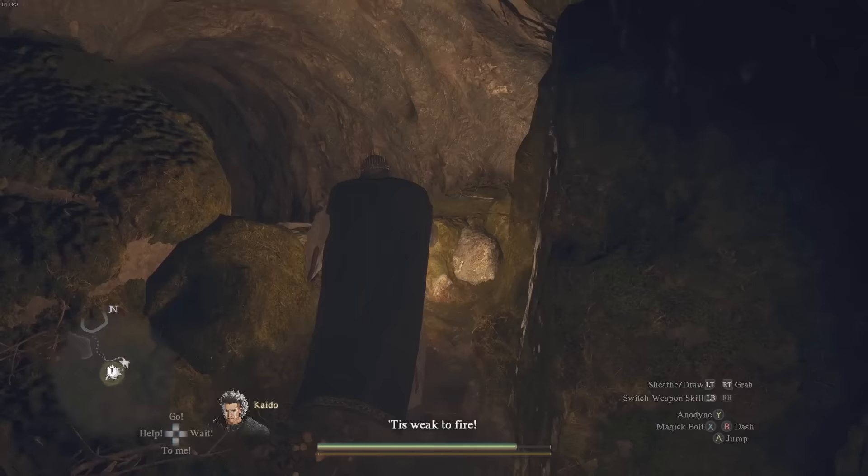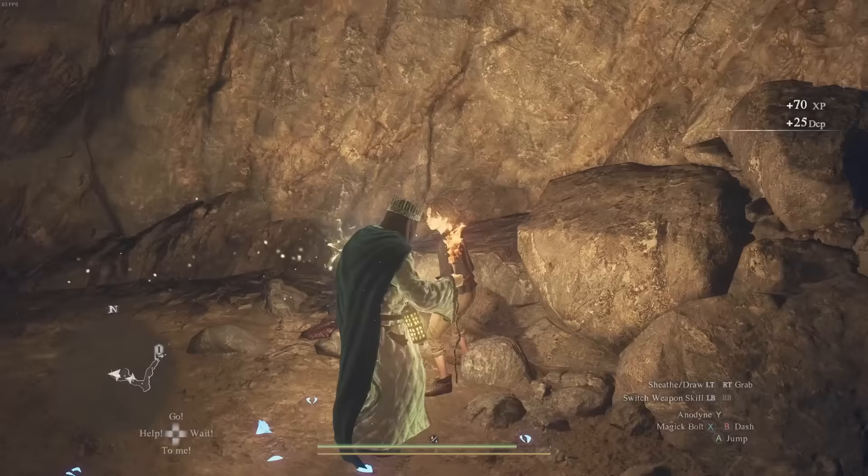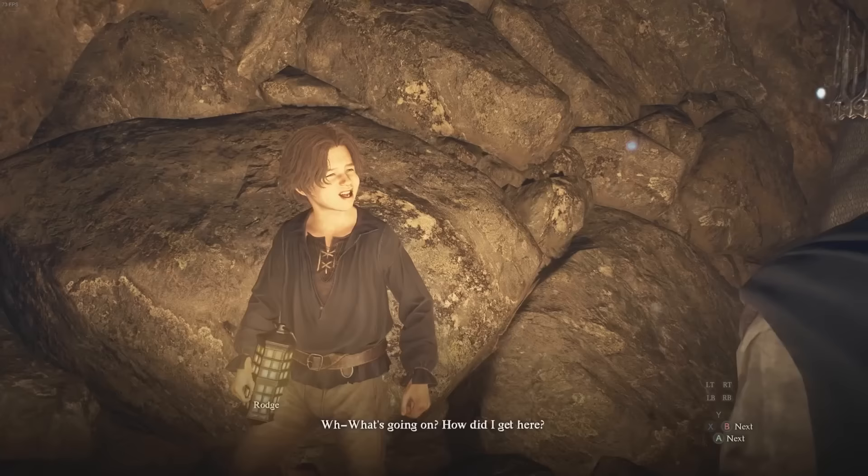Once you make your way into the Putrid Cave, just progress until you find Raj the boy. You should find him at the entrance area in the distance, just getting attacked by a Kaido. Go ahead and speak to him — he's completely fine, no bite marks or anything, which is a bit odd given how the wolves got him here. Speaking to him will progress the next bit of story.